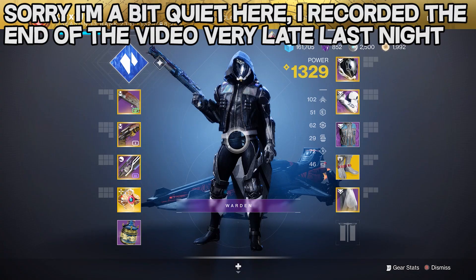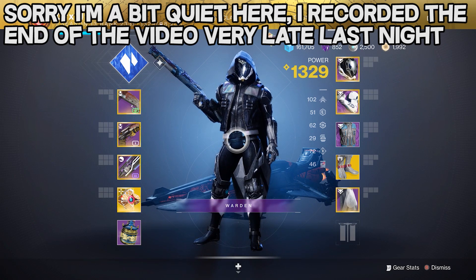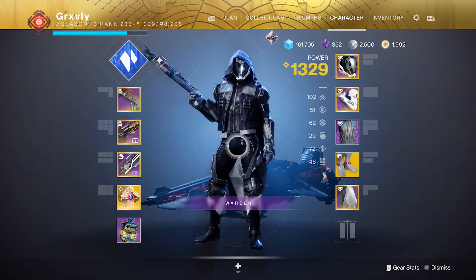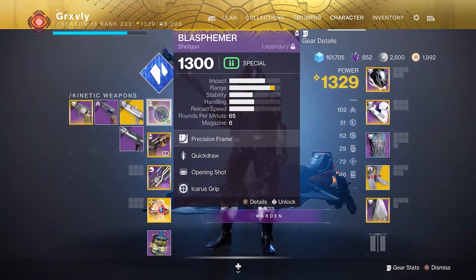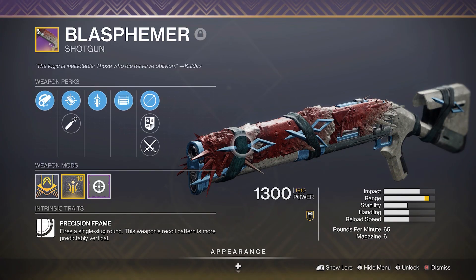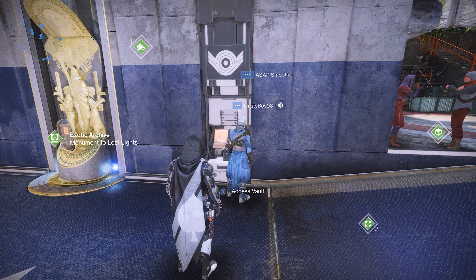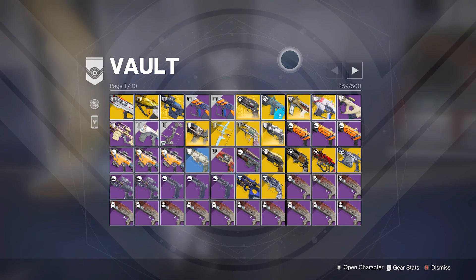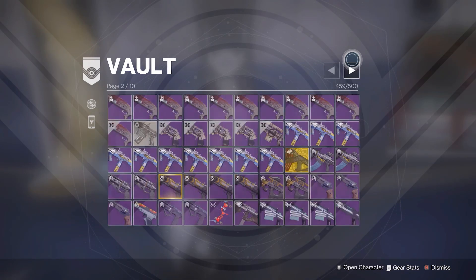As you guys can see, I finally ended up getting the God Roll Blasphemer on my 16th run of the Altars of Sorrow. It did end up taking a little bit longer than I expected, but in the end I'm just happy to have gotten the God Roll. For anyone wondering how my vault is looking after all those runs, there is a total of 24 Blasphemers in here and only one of them is a Quickdraw Opening Shot roll.